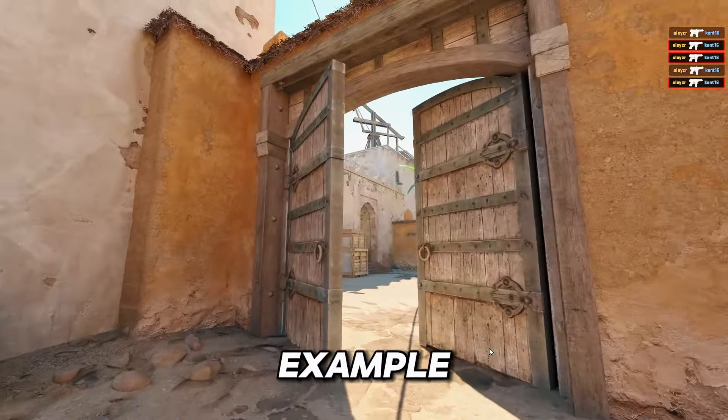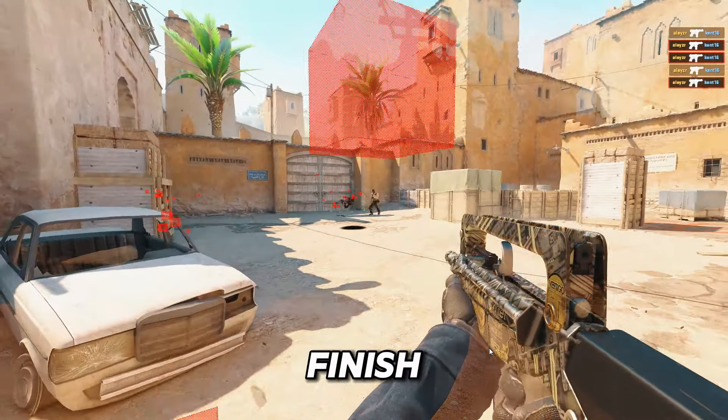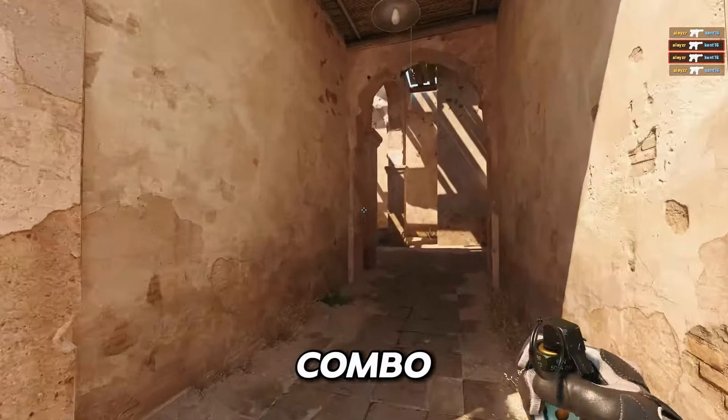In the second example pretty much the same thing happens. He gets caught by the first flash and then gets totally blinded by the second flash, and this time I managed to finish him off. Again I failed the door smoke, but you can clearly see how effective this combo can be.